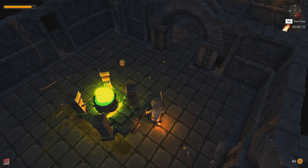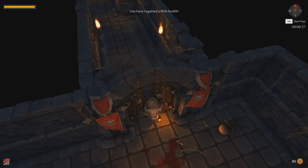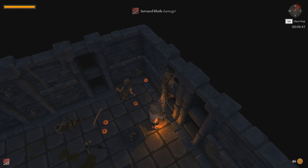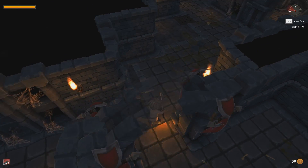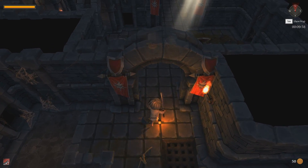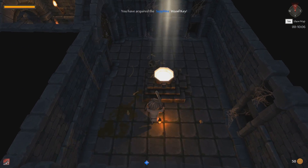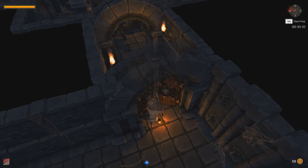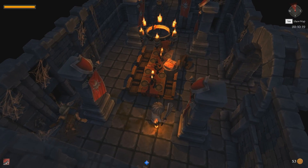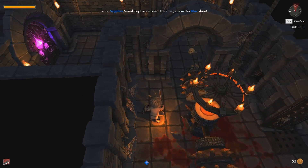This is locked as well — the door appears to be locked by a mysterious green energy, which means we probably need a green key. And a blue key over here. There's a chest — let's open it. A blue key! You have acquired the sapphire wand key. There's a bowl here but it costs a hundred, and that is why I'm keeping some of my gold. Your sapphire wand key has removed the energy from the blue door.